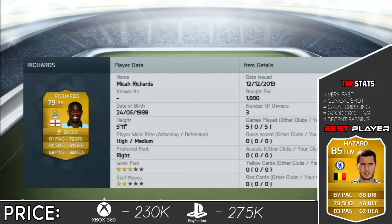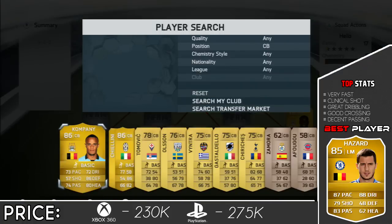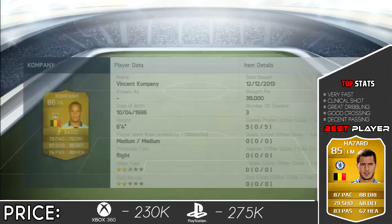Richards' heading was very good, very good defending. But the letdown was his dribbling - it did not feel anywhere near 72, because this guy is a very big player, so it felt more like 60 or somewhere near there. Then we move on to the next centre back, and it's going to be Vincent Kompany.